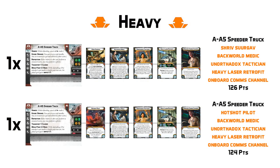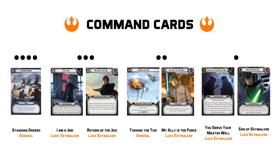And with nine activations under our belt, that moves us along to the command cards for this list. This is where things are going to get a little bit sticky, because we have Operative Luke and no other commander, which means there is going to be a little bit of extra pressure to keep Luke Skywalker alive, as he does have two sets of command cards which is going to be hard to avoid indulging in. First up, we are of course going to have Standing Orders for our four pip — that is a given in most lists — followed up by our three pip cards, both of which are going to be Luke Skywalker's.